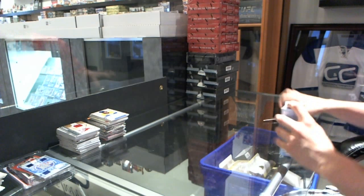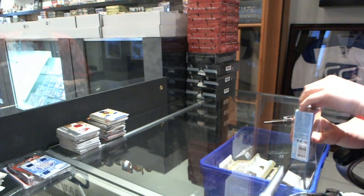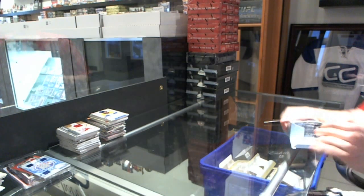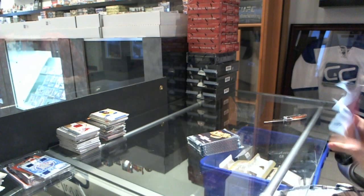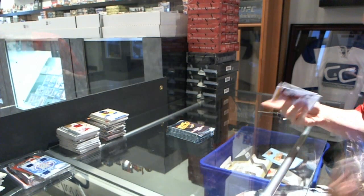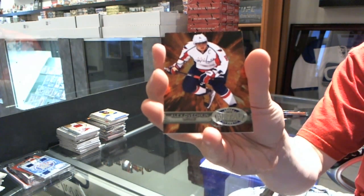Continuing on C&S Amber 2062, we're on to the 12-13 clear retro and artifacts. We've got a Metal Universe for the Washington Capitals, Alex Ovechkin.